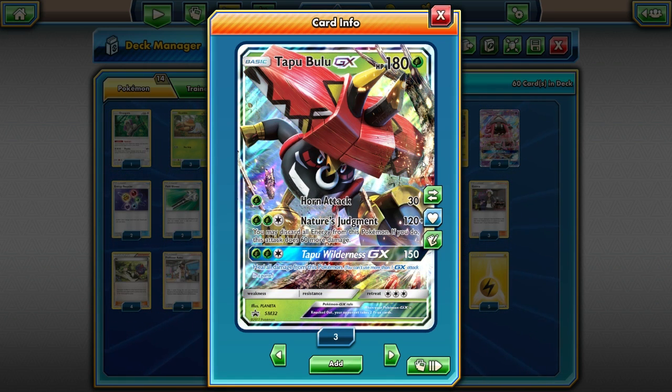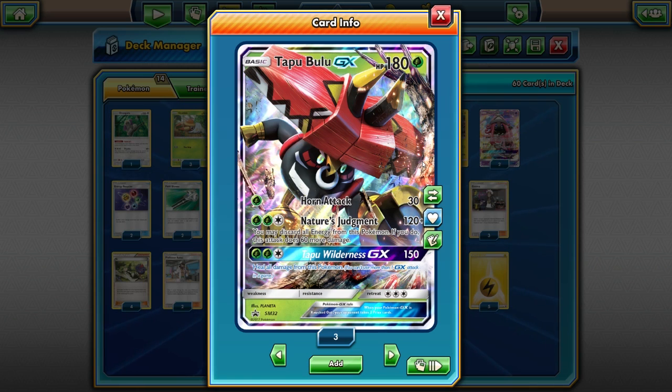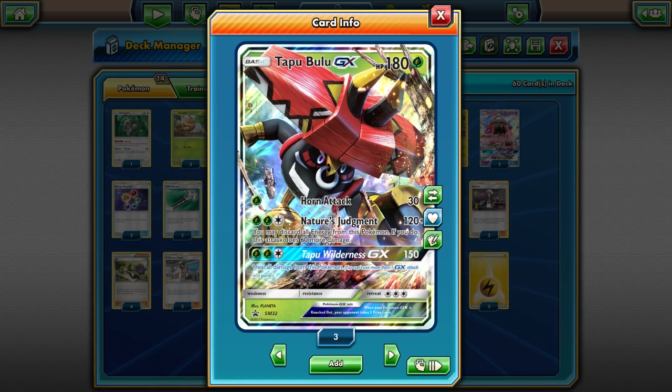Horn Attack does a solid 30 damage for one energy — 60 with a Choice Band, or 80 with Professor Kukui and a Choice Band — so definitely not shabby. You could knock out something like a Froakie or anything weak to Grass with one hit. Nature's Judgment is going to be the main attack here: 120 damage, and you can discard all energy on the Pokémon to do 60 more. With a Choice Band you're doing 210 damage, and with Kukui added that's 230 — enough to knock out a Gardevoir GX in one hit.